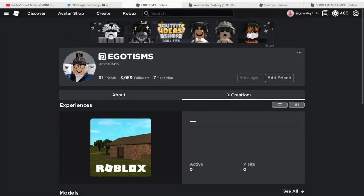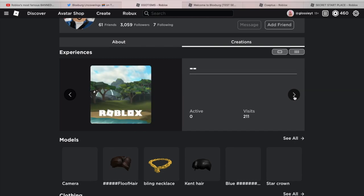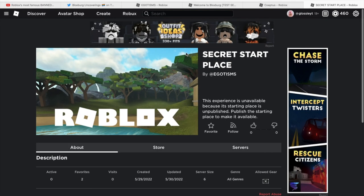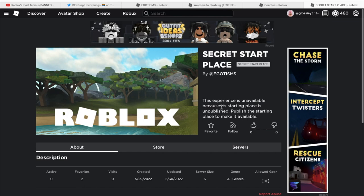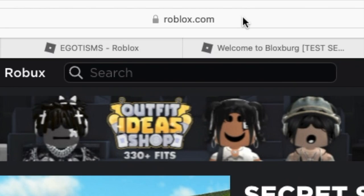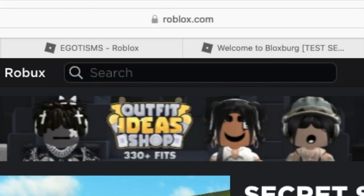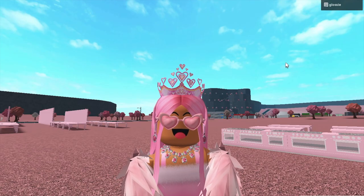If we go back to egotisms' account and go to creations, the game isn't publicly on their account — there are just blank games. But I typed the link out from Twitter and it does actually exist. It's called 'secret start place', it's unavailable and not published, only available in egotisms' inventory. It was created on the 29th of the 5th, last month, and updated the day after. If we click the link up here, you can see it does actually say 'Blocksburg party invites', so this is actually real.